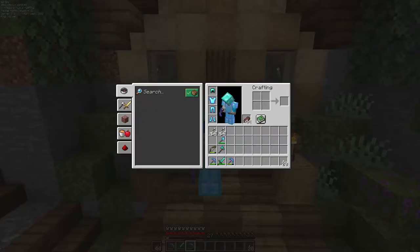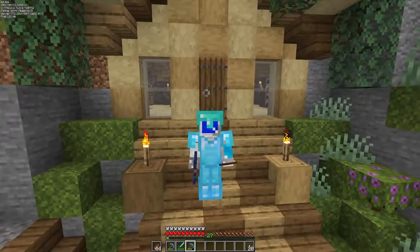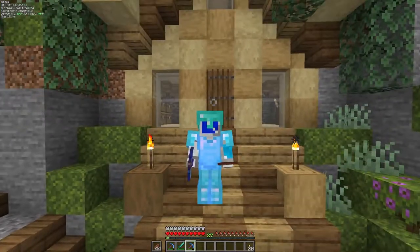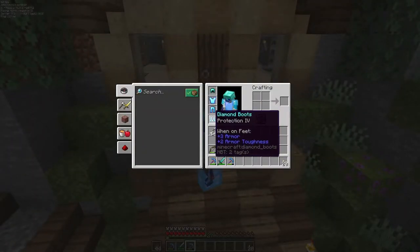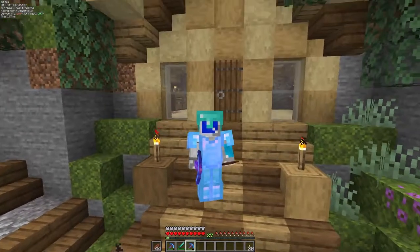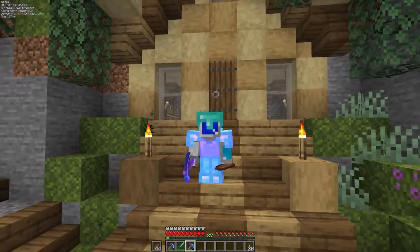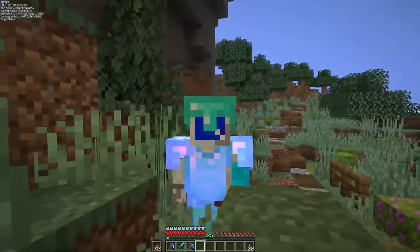Thanks to Boss's enchanting table, I enchanted a second pickaxe and got fortune two, efficiency four, which I immediately went mining with and got 40 diamonds. So what do you do with 40 diamonds at the start of a game? You make armor and tools. I made a bunch of armor, got a bunch of levels, and upgraded everything — protection four on almost all my armor except my helmet, and a shovel with efficiency four and unbreaking three. Thank you Boss — I wouldn't have gotten any of this without your enchanting table, even though it cost a diamond per enchant.